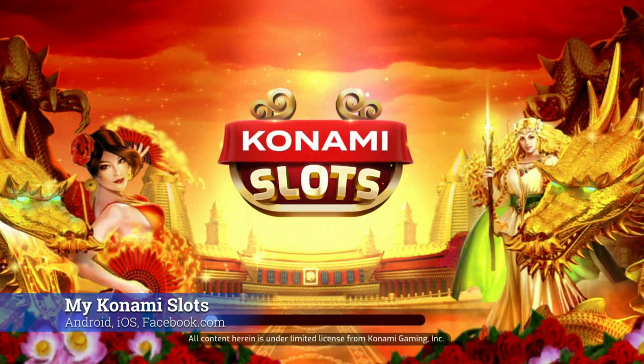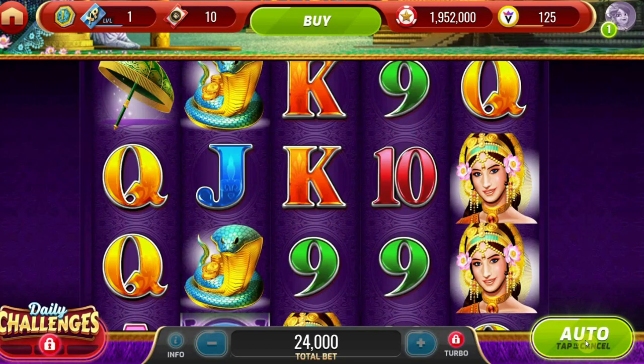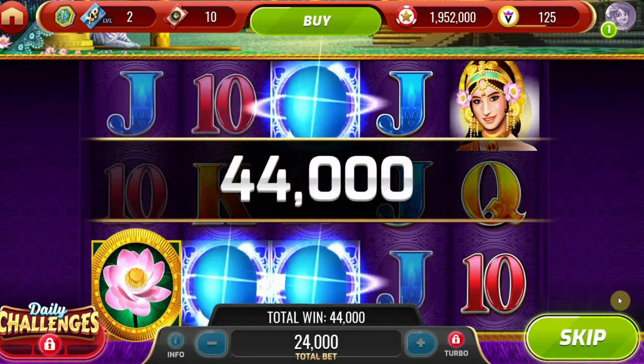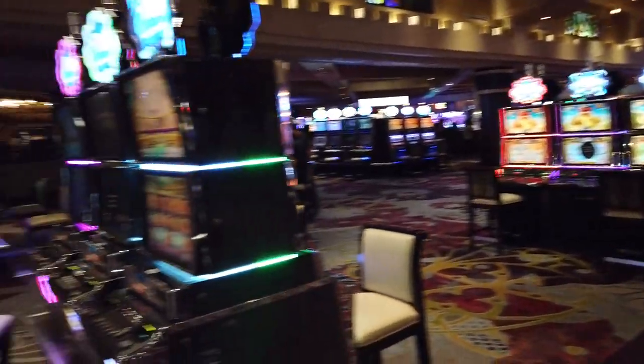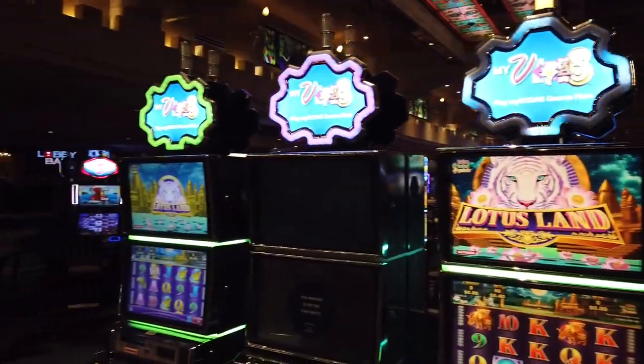Number four is MyKonami Slots. You can get this game on your iPhone, your Android, or even on Facebook.com using your laptop or desktop computer. Unlike the other three games, this one features real-life slot machines licensed through the gaming company Konami — you know, the one responsible for Metal Gear Solid and Yu-Gi-Oh! What's cool about this one is that you can actually find their games in real Las Vegas casinos.